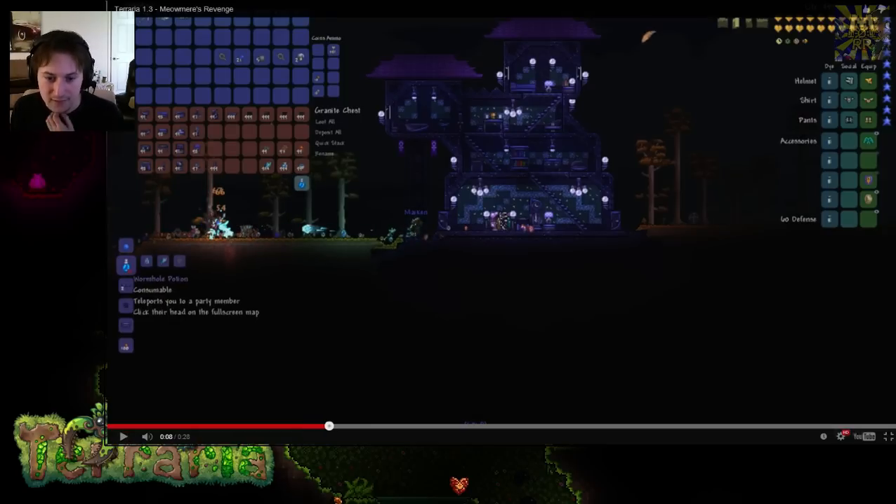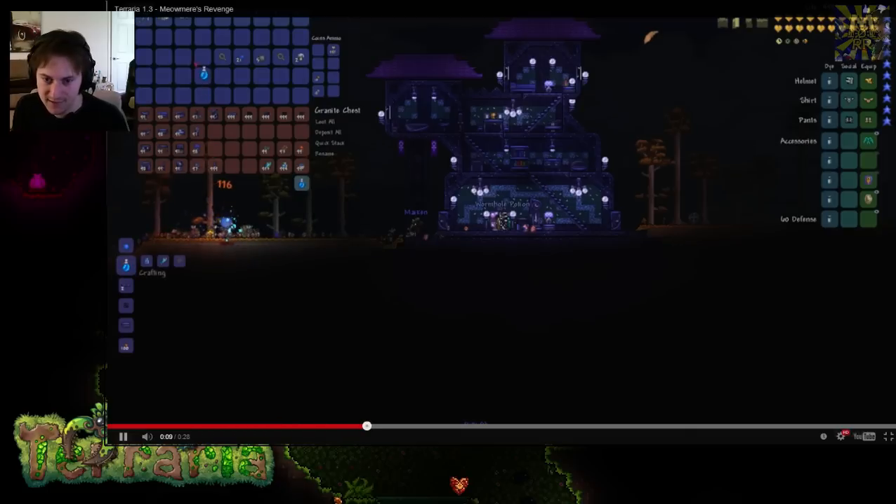The wormhole potion teleports you to a party member — you just click their head on the full-screen map. He pressed tab and then just teleported to them.